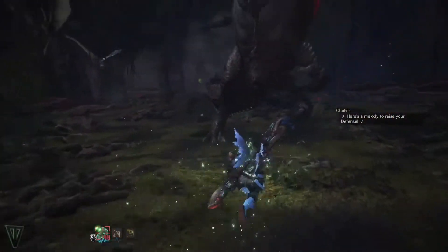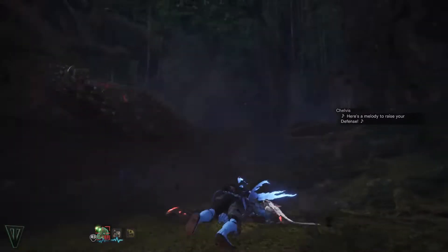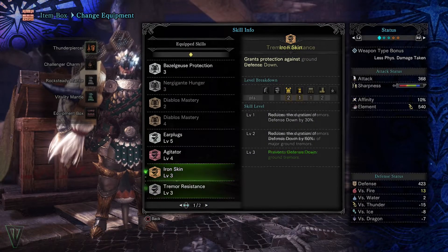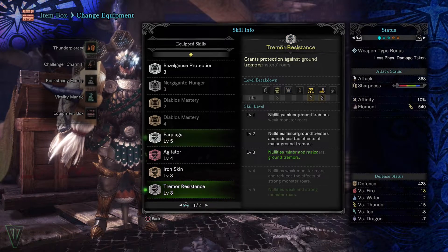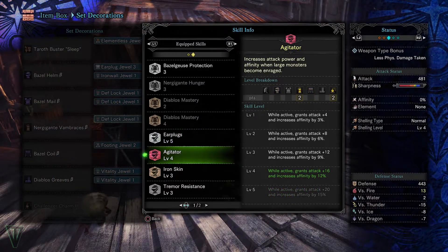Joe will come at you with everything he has and every single attack hurts. You'll want a lot of defense to start, but also a few important skills that might save your life. Three open sockets can net you Defense Down Negate and will keep Joe's nasty saliva from breaking your defenses. You should also think about Tremor Negate, as Joe stomps a lot. High Grade Earplugs are really nice since he also roars a ton and can catch you off guard. If you're looking for something more offensive, Agitator works well for him since he's constantly enraged.